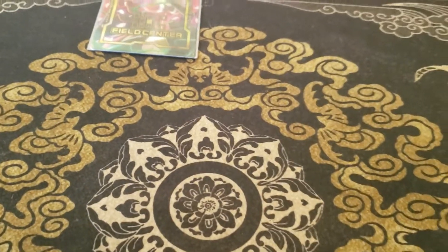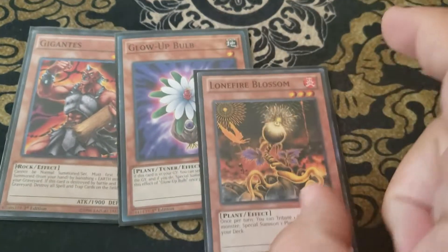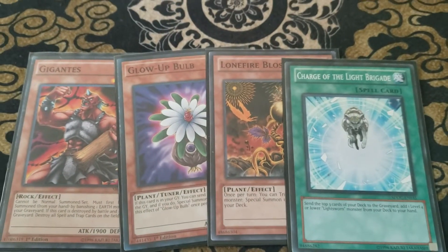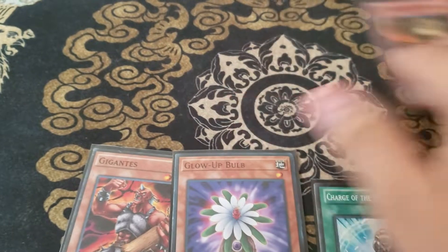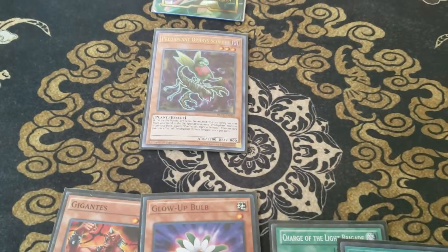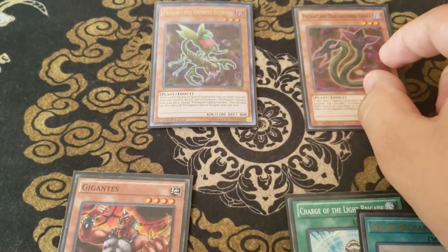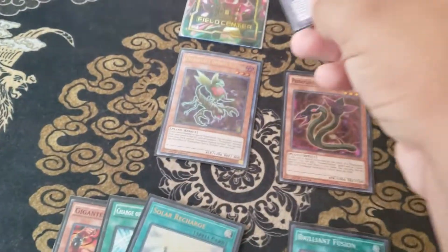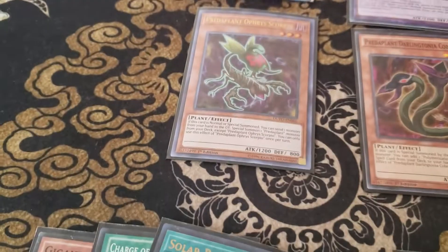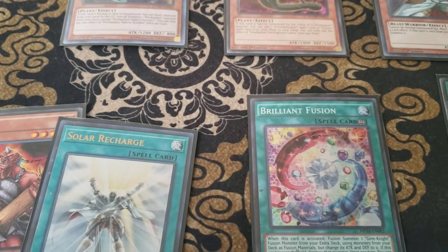Let's do a test hand. Our deck is shuffled up. We drew: Gigantes, Glow-Up Bulb, Lonefire Blossom, Charge of the Light Brigade, and Solar Recharge — that is actually opening the nuts. So what we do is summon Lonefire, use its effect, and bring out Orphys Scorpio. When Orphys Scorpio is summoned, you discard a card — we discard Glow-Up Bulb to summon Darlingtonia Cobra, then use its effect to add Brilliant Fusion. Using Brilliant Fusion, we summon Seraphinite, sending Gemmite Lapis and a Light monster — Wolf and Lapis. Wolf will summon from the grave. Then we activate Charge of the Light Brigade, milling three off our deck and adding a Lightsworn.